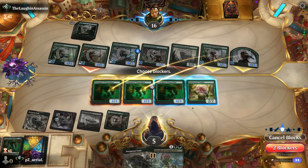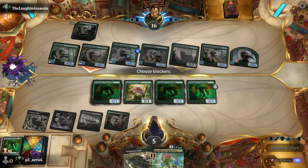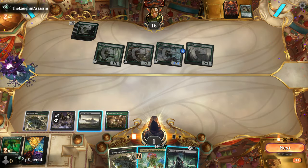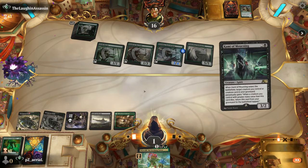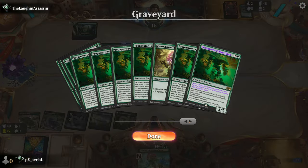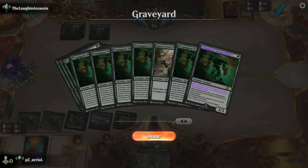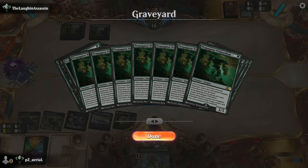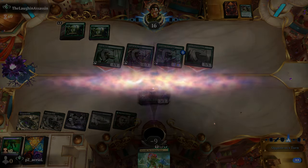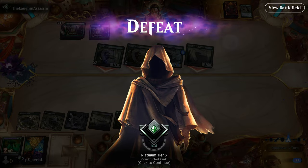They attack all in and we just make them show us — surprise second Craterhoof! This is non-standard Elf Ramp. We're in Platinum 1 right now. We block as much as possible and survive with one life. But it's a board of nothing versus all their stuff. Look at our graveyard — one, two, three, four, five, six, seven, eight, nine, ten, eleven Propagator Primordiums in the graveyard. What a sight to behold — that might be the thumbnail. Round three ends in defeat. You give and you take.